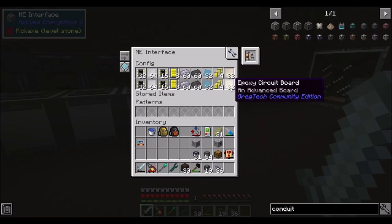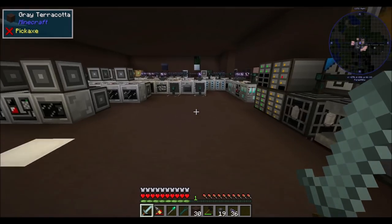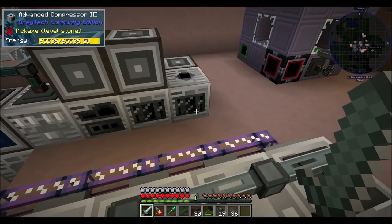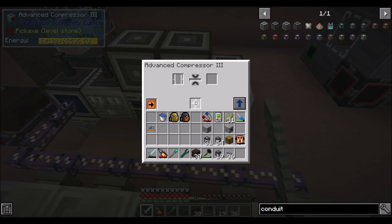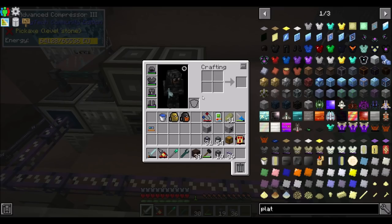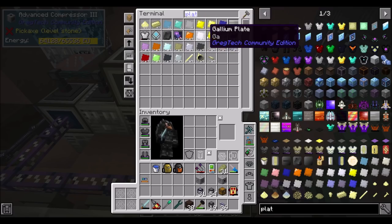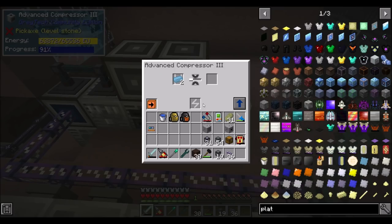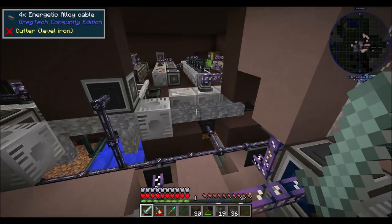We're also keeping the circuit boards in stock. What other extreme voltage stuff did I set up between episodes? I threw an advanced compressor in here to speed up our plate production. So if I wanted, say, aluminum plates — let's just make 10 more of these. See how quick it is? Super nice. Granted it draws a lot of power, but it's pretty nice nonetheless.